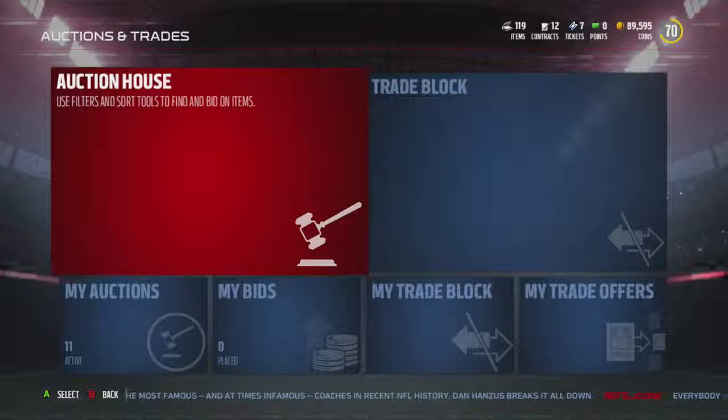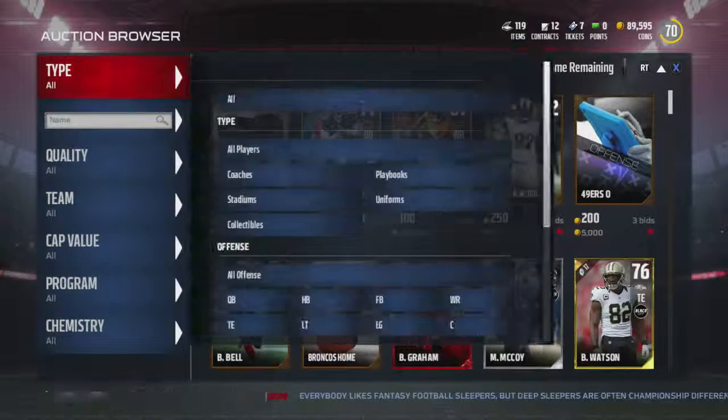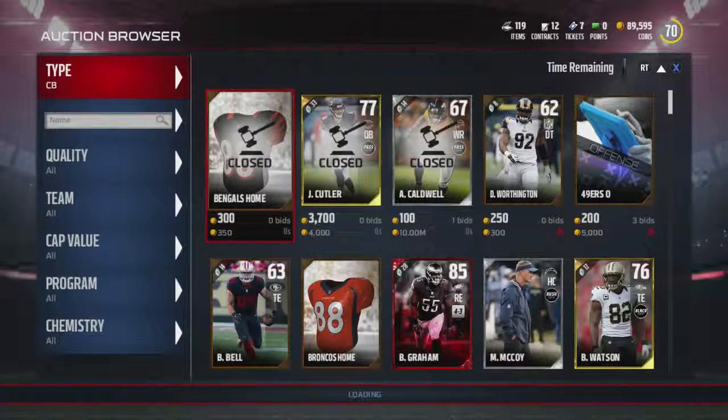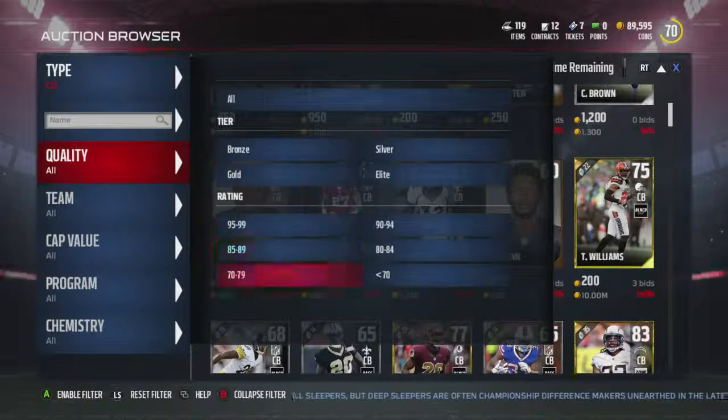Let's go and look at man coverage players and see how good they are, because this year it's all about man coverage - man coverage is OP this year. Jason Brett's really good but he's so freaking much coins. Did hear Ronald Darby was pretty OP, so let's go pick up Ronald Darby and add him to the squad. It said he goes for 5k, so hopefully we can find him for less than that. That is the goal.